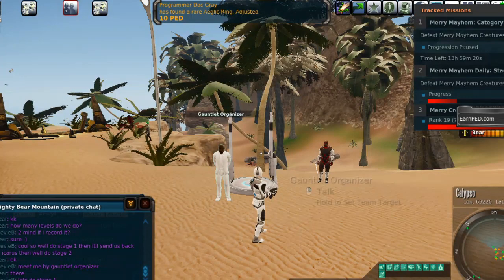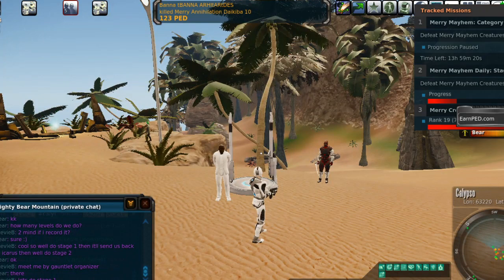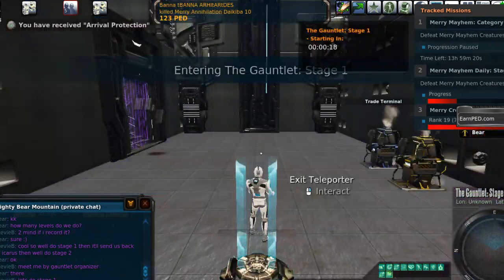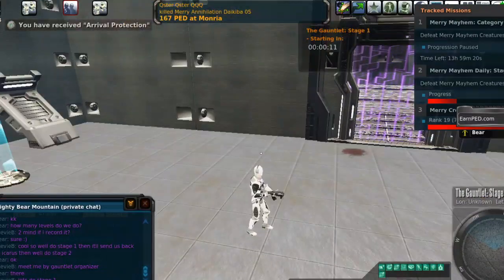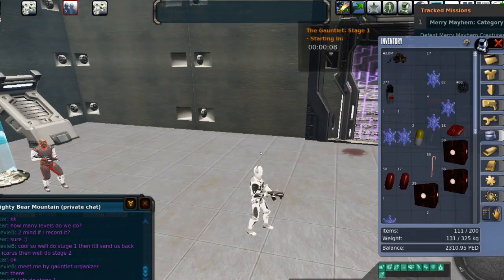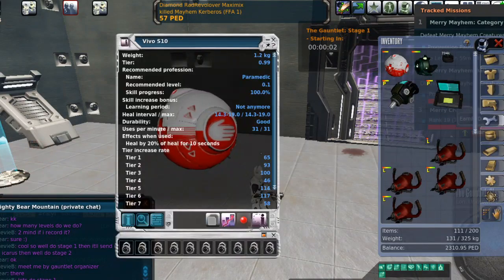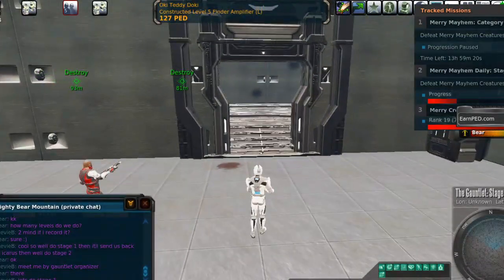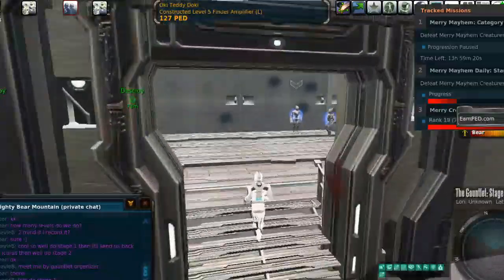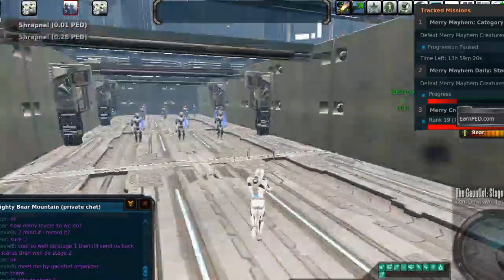We're going to do stage 1 and then stage 2. I want to give you guys a little bit of a run through. The gauntlet is one of the very first things you should do, because this is the only way to get the Vivo S10 healing device. You'll see right here the Vivo S10 — it's still my go-to healing device. It's one of the best healing devices in the game, at least early on. I've used it for the past 18 months and I'm planning to keep using it pretty much indefinitely.